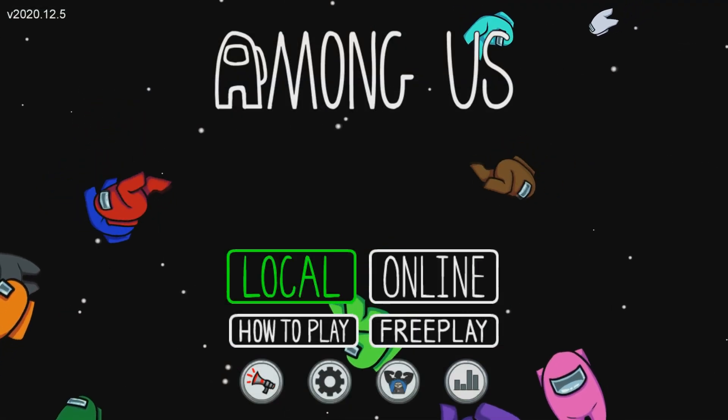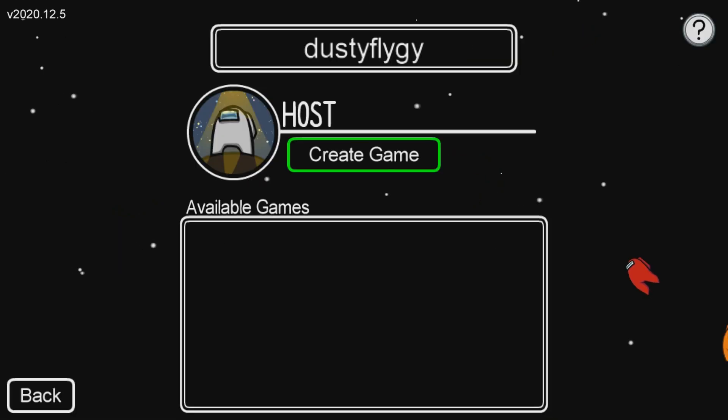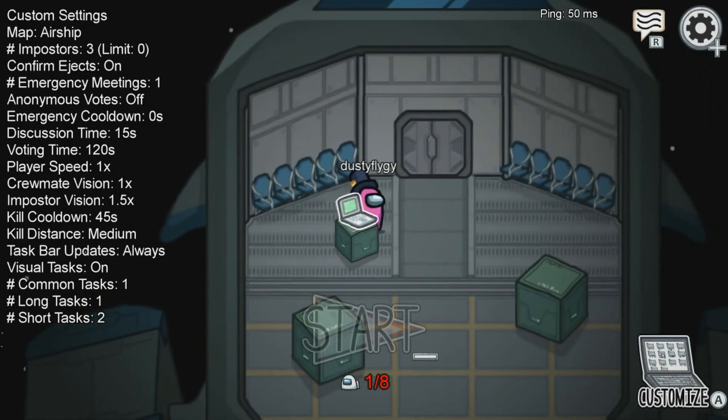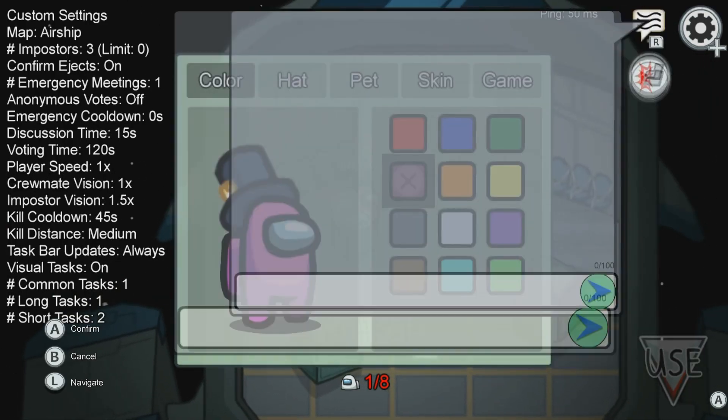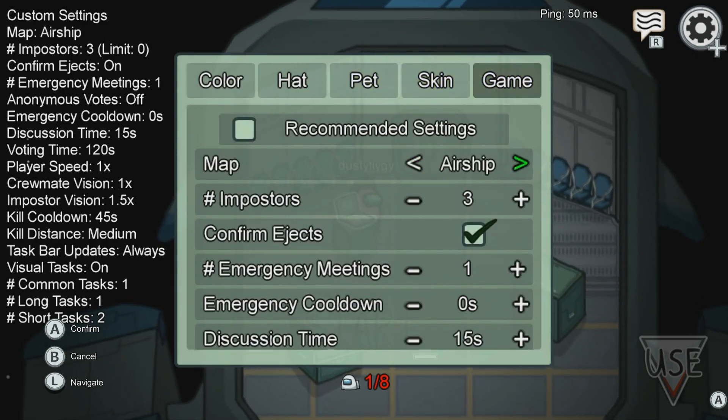Then go to local, then go to host, then go to the customize tab, then go to game and select your map as airship.